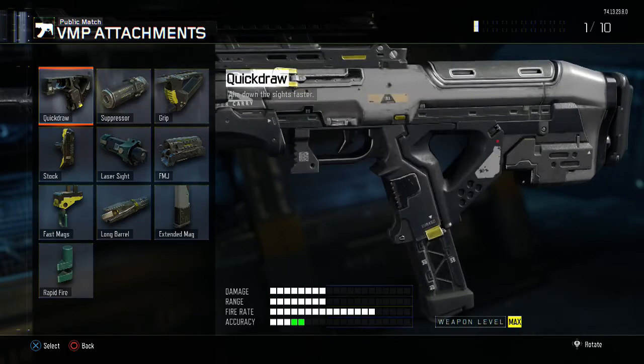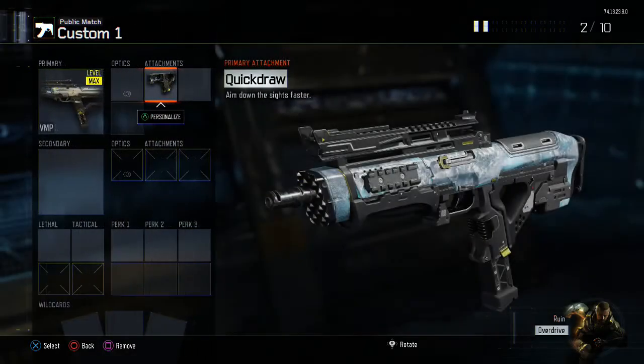Moving on to the attachments, we are going to have Quick Draw, which is going to allow us to aim down the sights faster. This is so handy in those 1v1 situations — you just have a jump on your opponent.